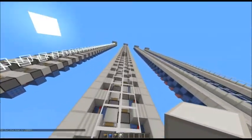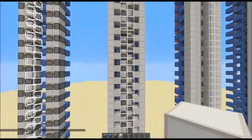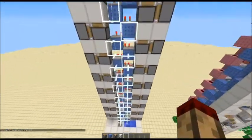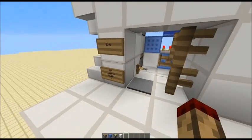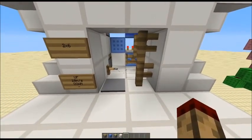It also has the feature where if you're at the top, you can press the button and it will just bring you down. Now this elevator is two by six per layer — 10 meters per second going up with no going down, but water drops pretty easy.